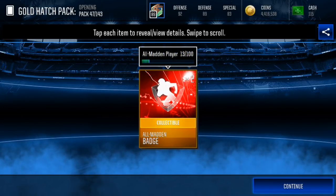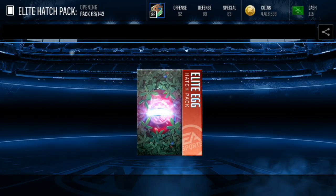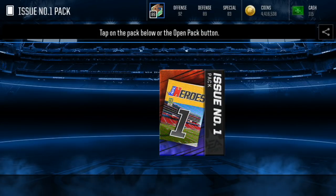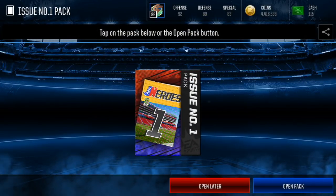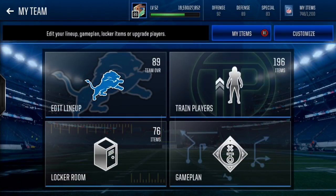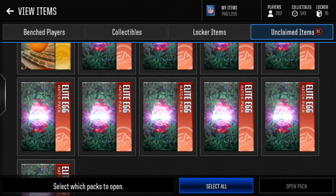Next, we got all Madden badges — only two of them though. We gotta open later, let's open all packs later. Issue number one pack — we're just gonna get a bunch of these issues. I wonder how many I'm gonna get. I could probably come close to getting at least something, maybe not though. Still 81 Easter eggs to open. We've got a bunch of gold and we've got a bunch of elites.